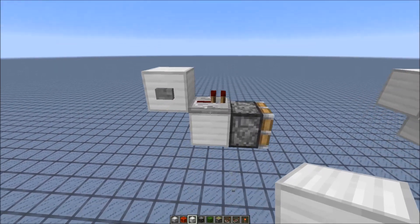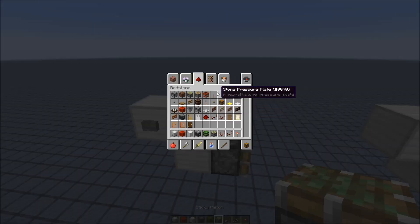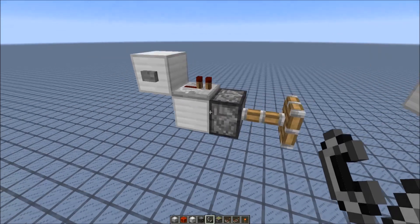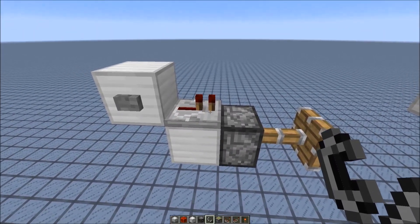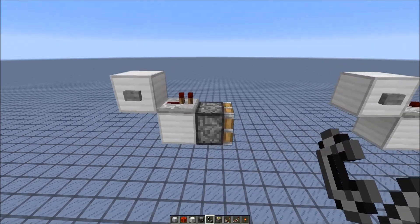And of course this creates a lot of issues. Previously this would work — you could activate the piston like this and it's still getting powered, but it doesn't receive the update anymore. So if I put a flint here, the piston extends, but since it turns off and also doesn't give a block update when the repeater turns off, the piston stays extended until it's updated.